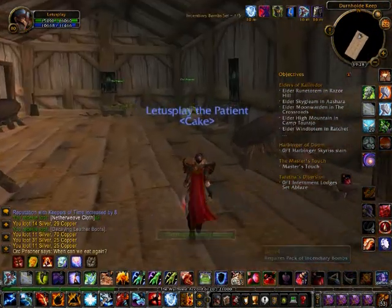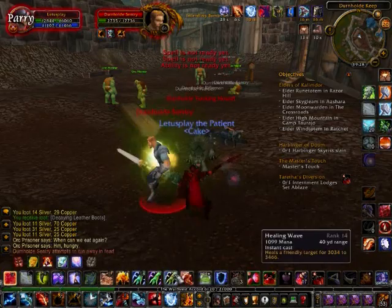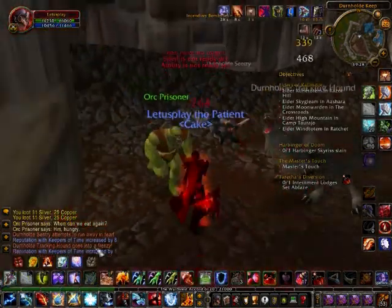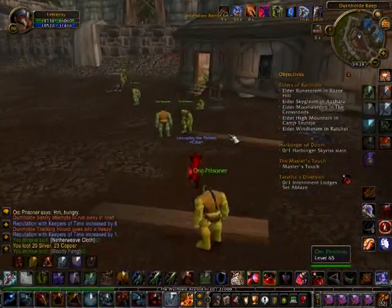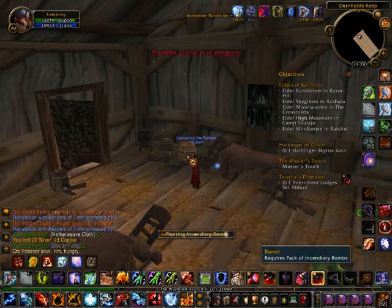To plant the Incendiary Bombs, you just go into each Internment Lodge and you will find this little barrel, which is like the barrels you get milk from while you're leveling. You just click on it and you have to do this once in each of the different Lodges — five times total — which will summon the boss, and then you can continue in the instance.